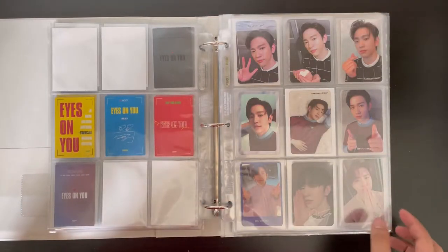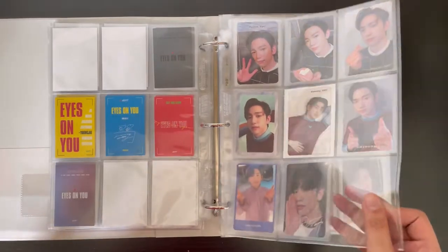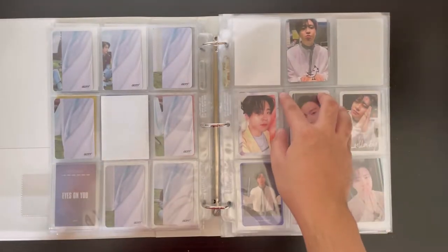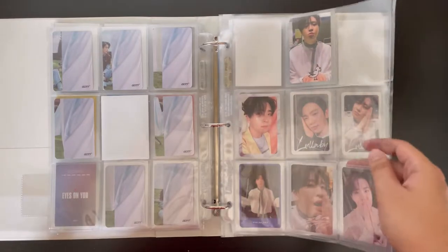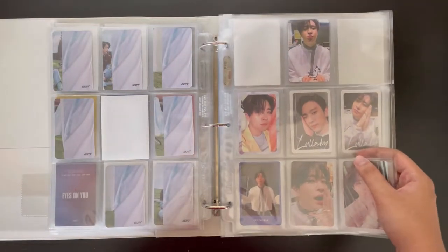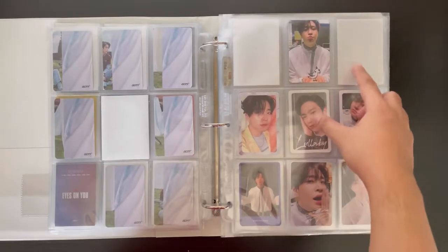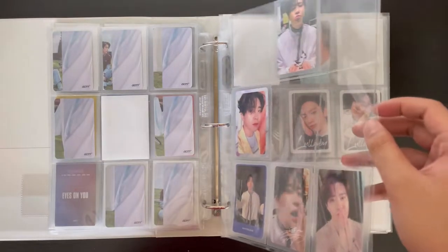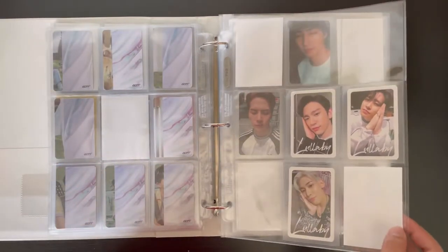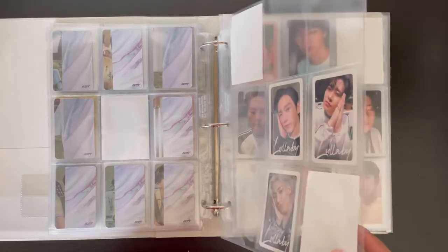For Present You, I'm just missing one more card for Jinyoung and it should be complete. For Young J, I'm missing four cards, but I actually see them listed here in my country — I'm just waiting to bundle from multiple sellers to save on shipping. For my OT7 collection, it still hasn't moved much. I'm prioritizing completing Young J and Jinyoung first before moving on to OT7.